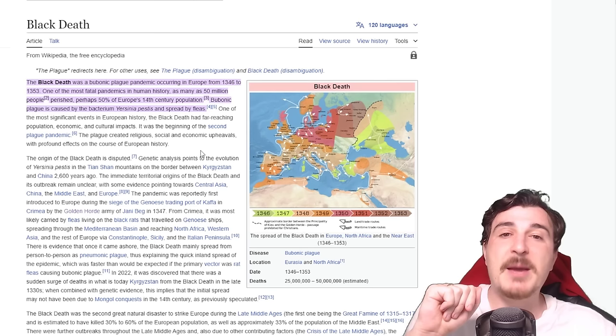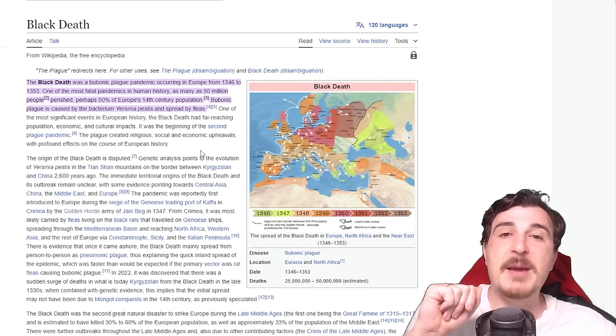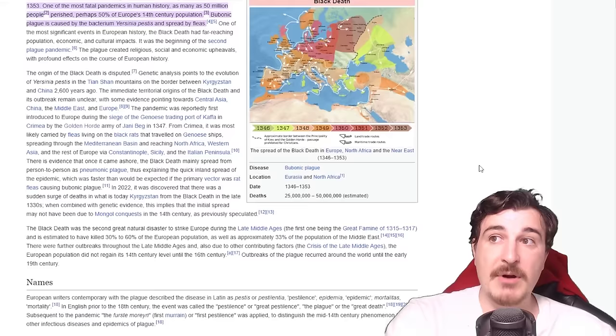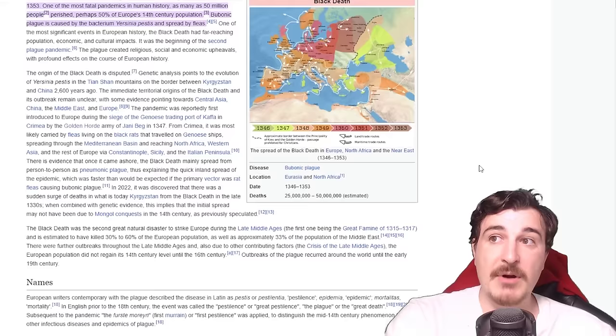At the very least, I recommend checking out the Wikipedia page, or better yet the book by Rosemary Harrocks, 'The Black Death,' 1994 edition — really great stuff. The deaths are estimated between 25 to 50 million in Europe, which was around half the population at the time. It was just horrible. Wikipedia estimates 30 to 60 percent of the European population, as well as approximately 33 percent of the Middle East.